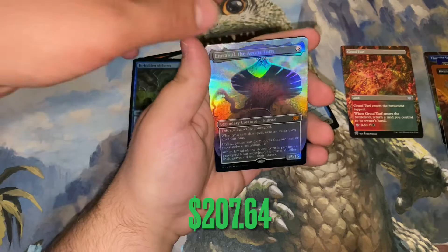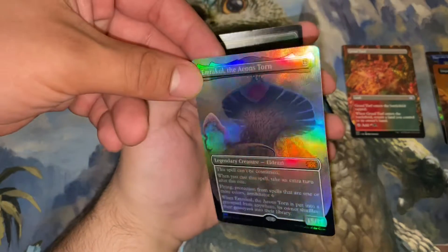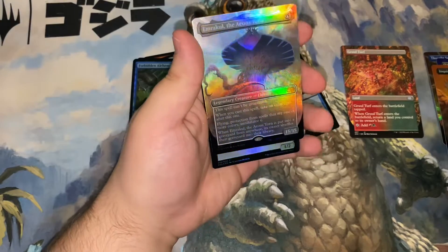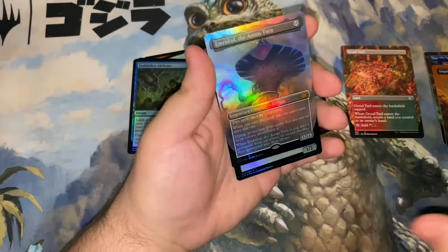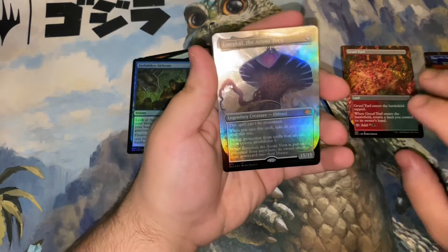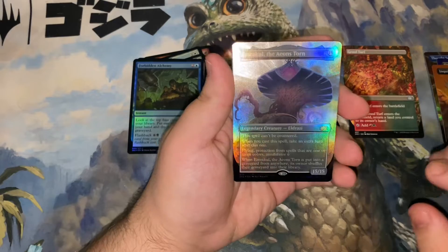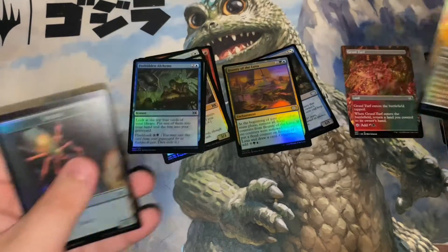And an Emrakul, the Aeons Torn — foil etched baby! Look at that glisten, look at that shine. Get on with your bad self. Oh my god, that's Emrakul! Oh wait — oh wait, so you pulled all three Eldrazi titans?!